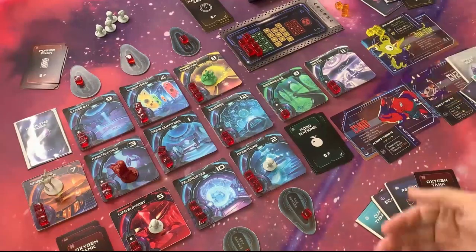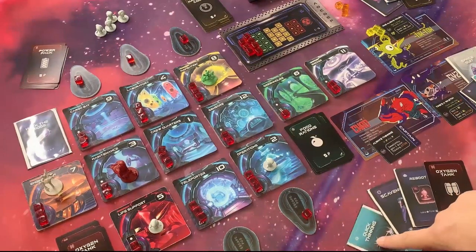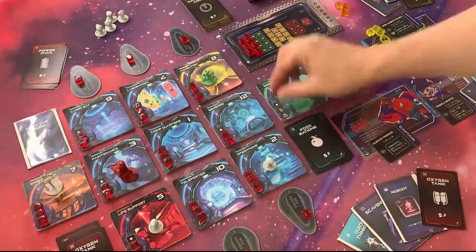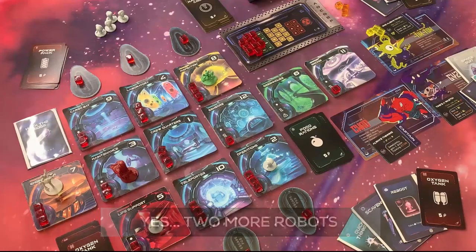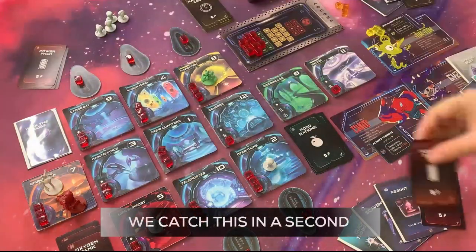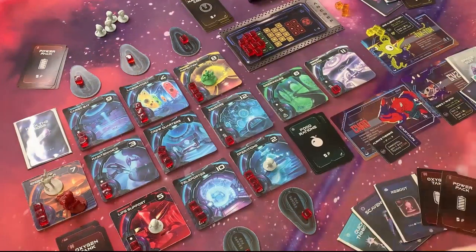Chad rolls a 6 — that actually hits the greenhouse right now. Chad does have a way of stopping these things with Quick Thinking and a Scavenge. Is this the moment to stop it? I don't think so. We're going to let the greenhouse go, which cascades over to sensors and hits the bridge. Chad's got three actions now. He has an oxygen tank but doesn't have a power pack. He moves into the engine room to grab a power pack — feels like he's got his stuff going. With one action left, he draws a card and gets a Space Suit, which will be useful.